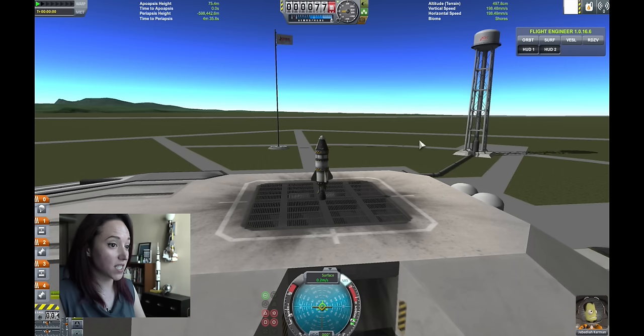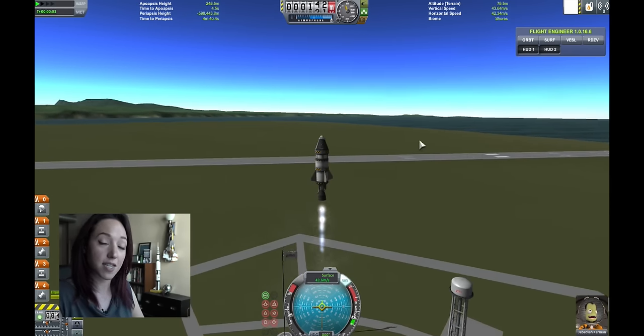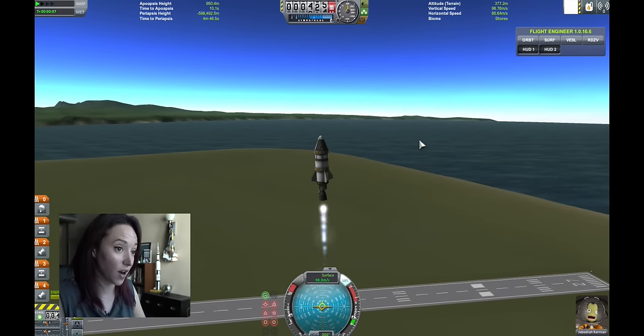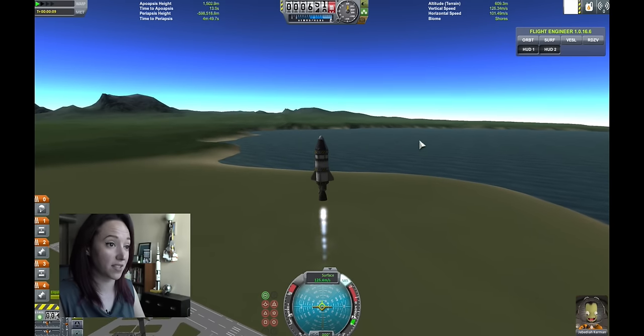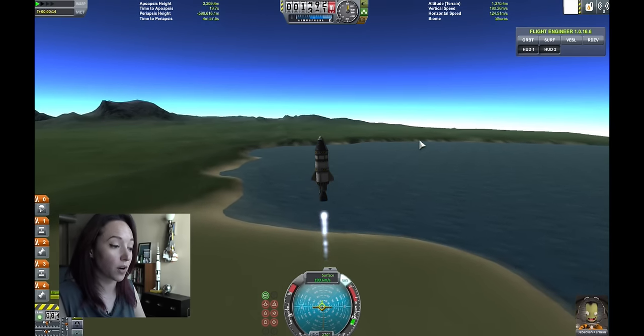I'm going to fly this one slightly to the west only because I don't want to land in the water, because the first six Bumper launches launched at the White Sands Proving Ground in New Mexico — a landlocked site — which I've talked about before because it's where all the Albert monkeys also launched from and where the American V2 program really got its start.